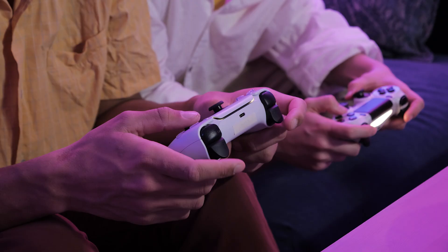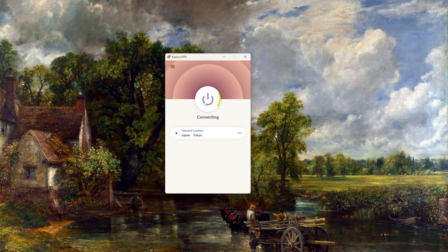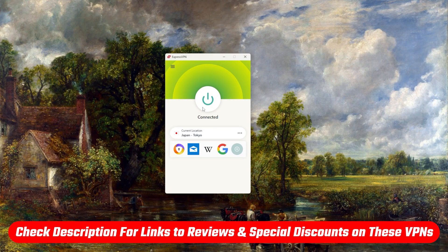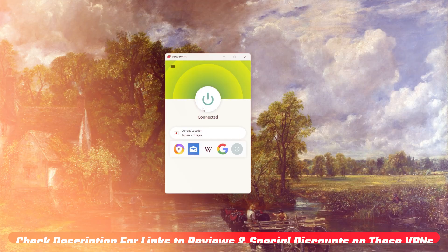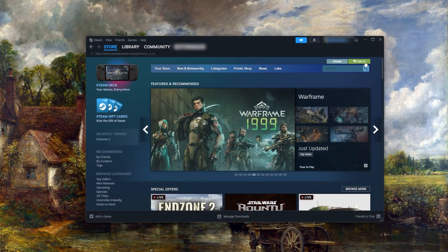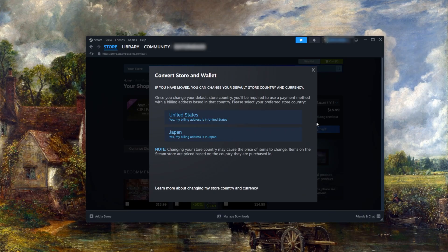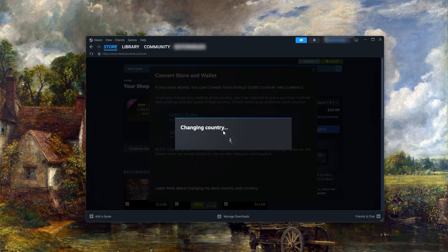So let's say you want to play a game early and it's launching in Japan. I'll connect to a Japanese server using my VPN. And by the way, if you want to grab discounts for these VPNs, you'll find links in the description below. I'll go ahead and launch Steam. Now that Steam is launched, I'll head to my cart. Once there, you'll notice that if I hover over the country option, I can choose Japan. So once I select Japan, Steam will ask me if that's my billing address and I can go ahead and confirm it.